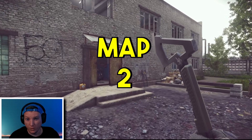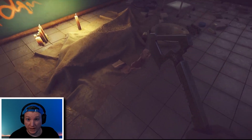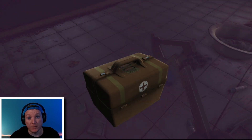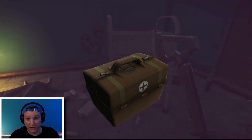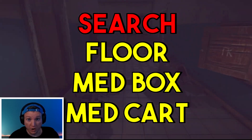Customs is home to four great medical locations that can spawn morphine. On the first floor of Crack House, you'll find a medical cart, a body covered by a blanket, and a med box that spawns on top of some wooden boxes. Check that entire area as meds can spawn scattered throughout that entire little room and on the cart.